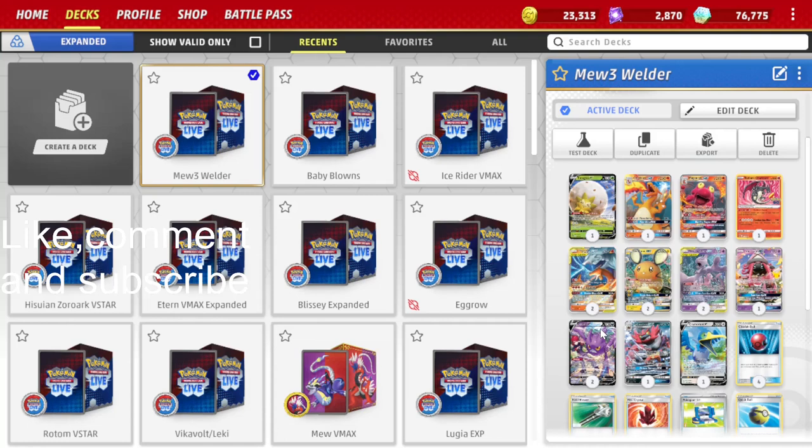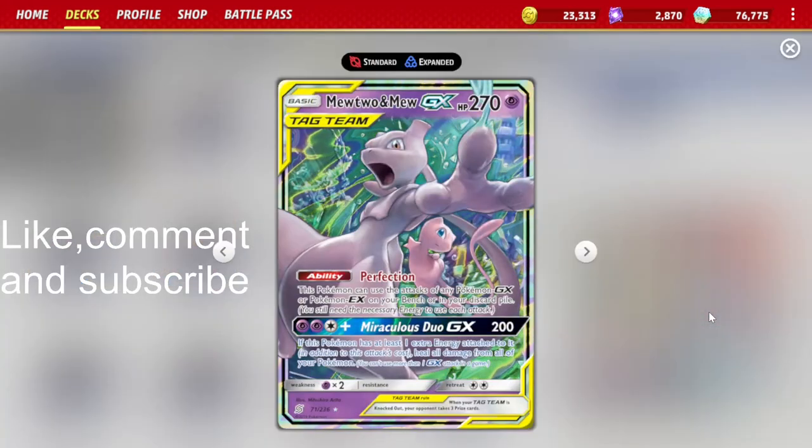My name is Mr. Dog and today we're going to be looking at the Mew 3 Wilder deck in Expanded. Mew 2 and Mew GX has the ability Perfection, which lets us copy any attacks from our Pokemon GX on our bench or in the discard pile.